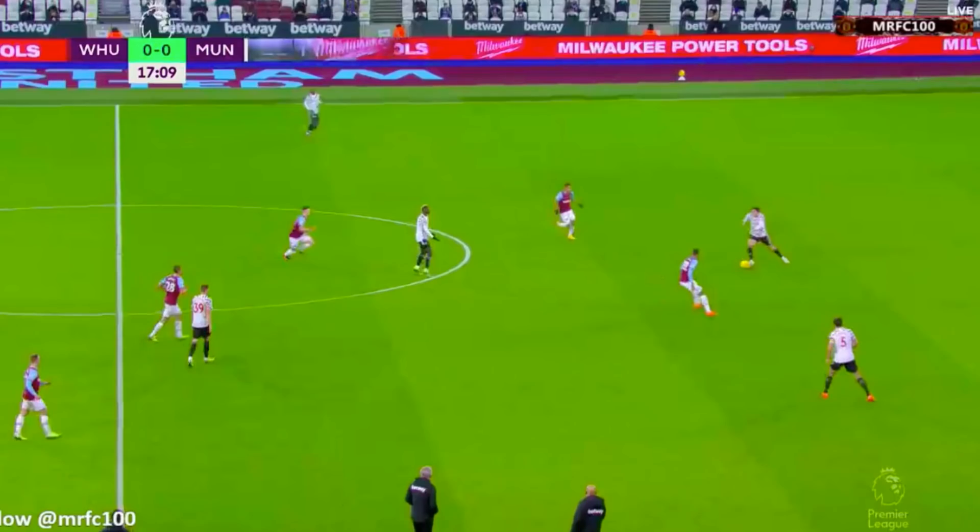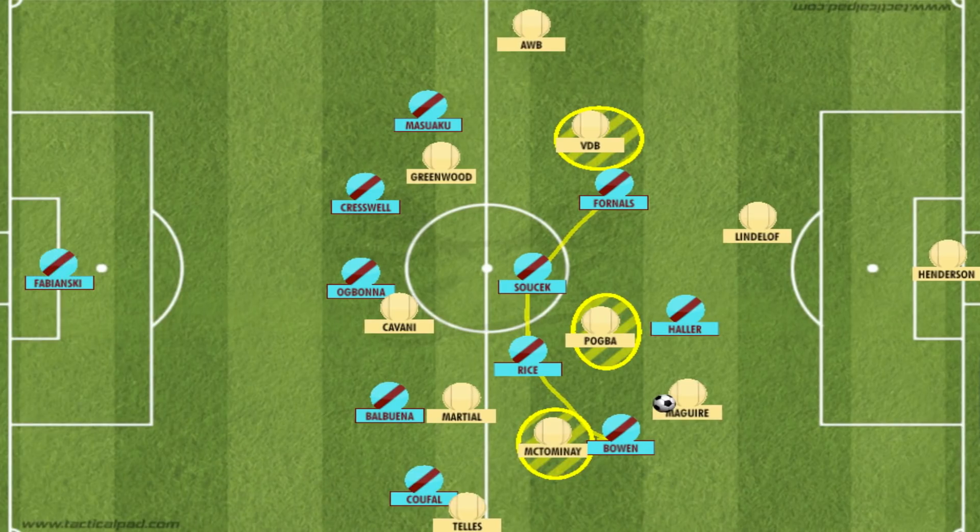Despite the lack of forward passing ability being a main issue, Solskjaer's possession shape didn't help either, as the midfield two were unable to get on the ball, turn, and play a forward pass because they were essentially being boxed in by the West Ham front five. What should have happened is that United's double pivot became a single pivot, with one of Pogba and McTominay moving out of that area into a position wide of West Ham's narrow midfield. Van de Beek could have done the same on the other side, which would have meant Bowen and Fornals having to stay wider and deeper, giving the centre-backs more space and stretching West Ham's midfield.